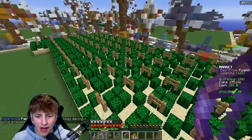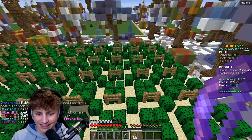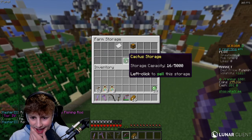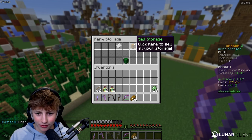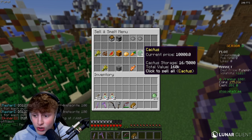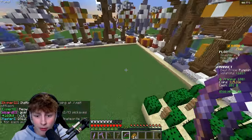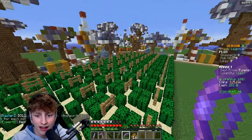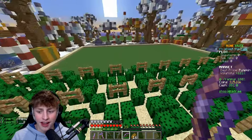We have finished placing all of the cactus pre-mades — it did not even get close to filling up the plot, so I was very wrong about overfilling it. It actually looks beautiful. If I go to slash storage, where the cactus is stored — right now we only have 16 cactus. Sell storage — cactus current price $10,000 for one, total value $160,000 for just 16 cactus. Sell all. Holy smokes, that is overpowered! We just doubled our money, and they weren't even all placed that long.